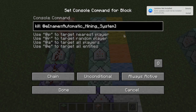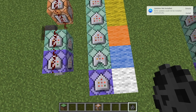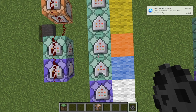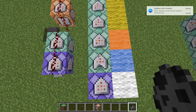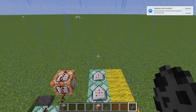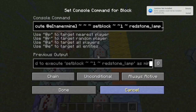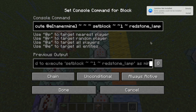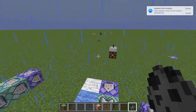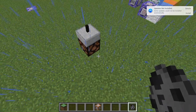Then this one kills that silverfish that was spawned after the permanent placeholder armor stand is spawned in. This one isn't invisible — the armor stand — but you can always make it invisible. Then these two actually summon in the lamp and then the slab. So then you have this structure, but it doesn't do anything yet.